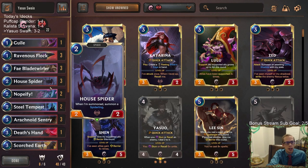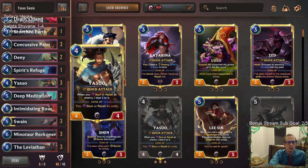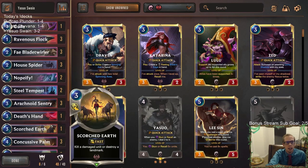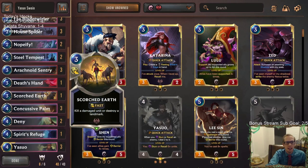So yeah — we kind of struggled against those Shadow Isles decks with the Go Hard deck and then Anivia Control. But still, good showing — three and two for Yasuo Swain. I think that Go Hard matchup could have been different if we had Yasuo because we had so much stun and all our things are 2/2s. Scorched Earth was absolutely our worst card — really really bad. It wasn't damage to help with Swain, it wasn't stun to help with Yasuo — it was laughable. But you have to play it because if you don't, you get paired against Tahm Kench Soraka and need to destroy a landmark.